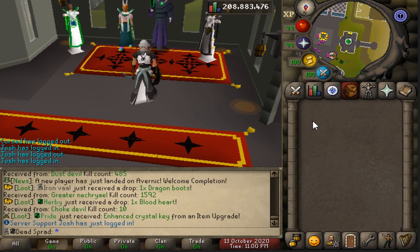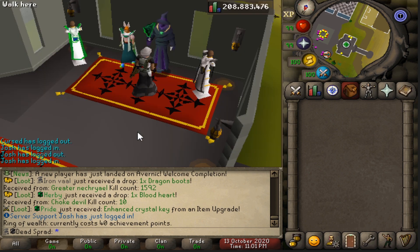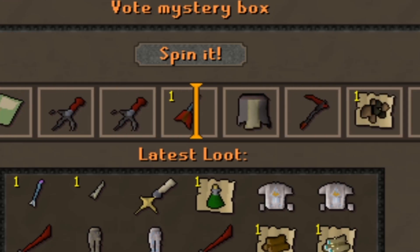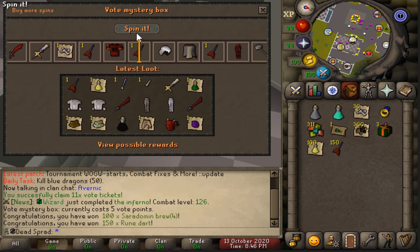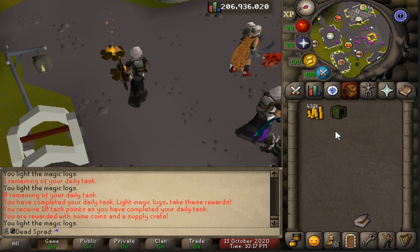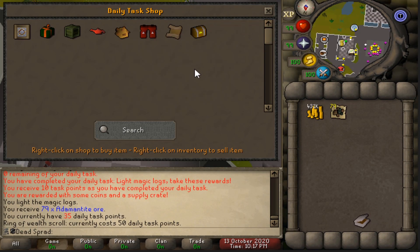Instead of getting the ring of wealth from the voting shop for 70 points, someone PMed me on Discord saying you can get it from the achievement shop. I checked it out, and it's in there for only 40 achievement points — and I had enough, so I bought it. So right now we have the ring of wealth and we don't have to waste voting points — really nice. We've got 27 voting tickets, so let's buy 5 voting mystery boxes. We got: bruise, darts (good for the blowpipe when I get it), dragonstone gems, an overload potion, and wrath runes. We also had a daily task to light 60 magic logs. Supply crate gave us 79 adamant ore. That puts us at 35 daily points — we need 15 more to buy the ring of wealth scroll.